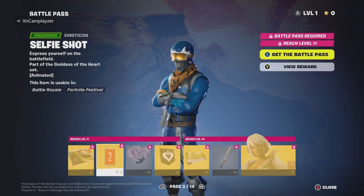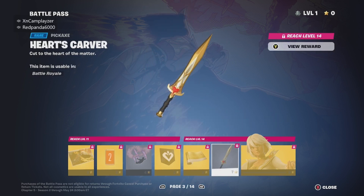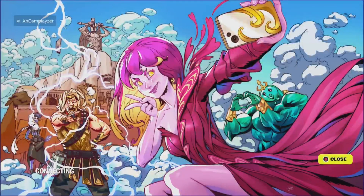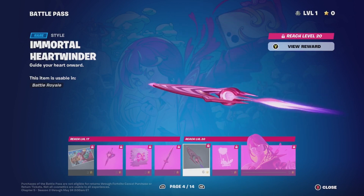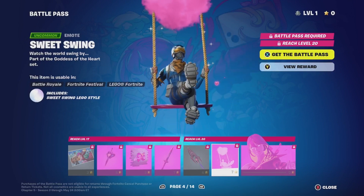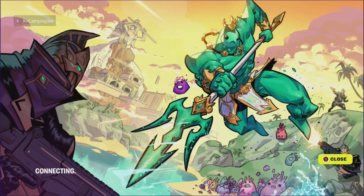There are certain things it fits with. Aphrodite is all right. There's a loading screen — this is a cool concept for an emoticon. We've got a heart fan icon, a wrap, a pickaxe, and Aphrodite. We have another loading screen for Aphrodite as well. This glider reminds me of the Alexa one that came out in Chapter 2 Season 5. We're still in the Aphrodite section.